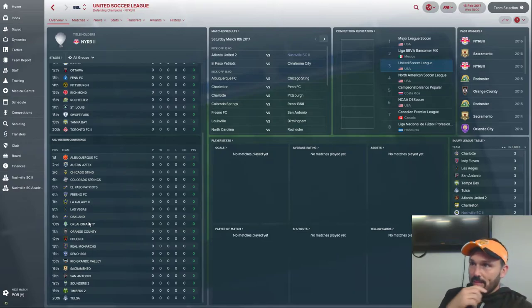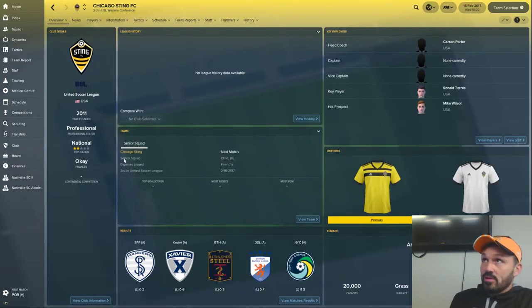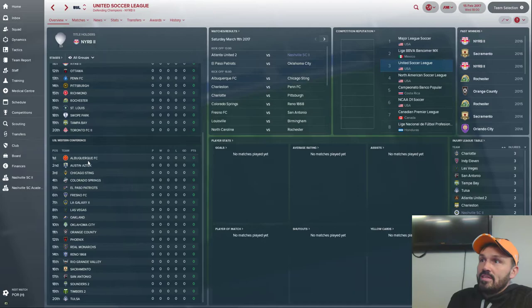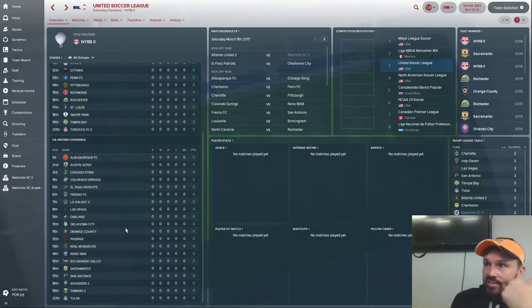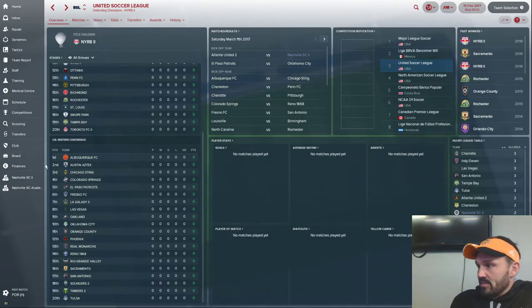Some of those future teams haven't announced their branding yet — for example, the Chicago USL team, so I revived the old Chicago Sting with a newer logo. Albuquerque FC also hasn't announced real-life branding, so I used a concept from Michael Taylor. All 40 teams in the USL are from real life, with some that I've branded because they've not announced their own yet. The format is the same — two conferences with the top eight teams in each advancing to the championship playoffs.